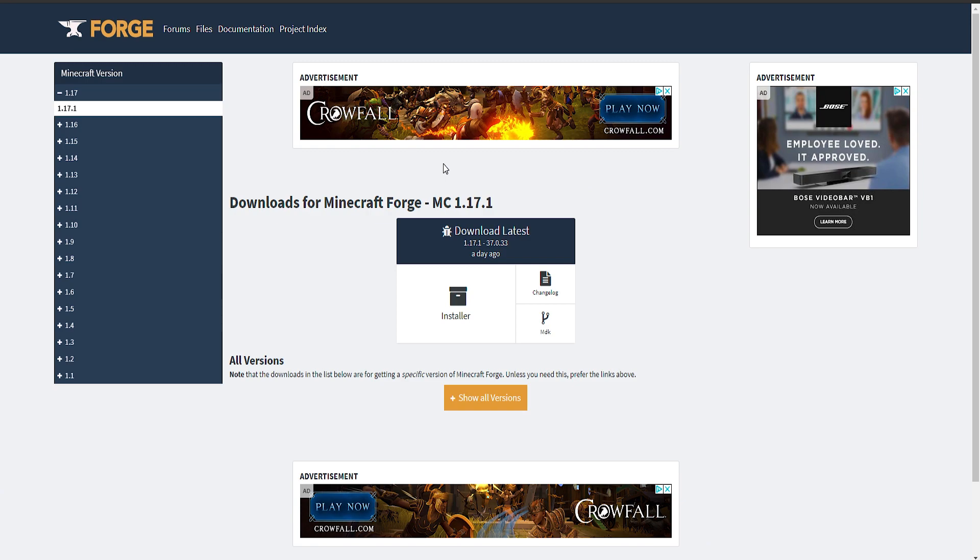The next thing you want to do is head over to the Forge website — I will leave a link in the description below. What you want to do is click on the latest release. As you can see, I've got 1.17.1 there. Once you've clicked on the version you want, just click on Installer.